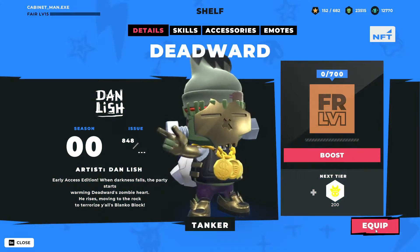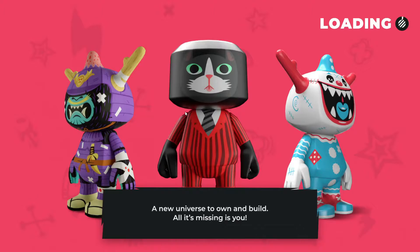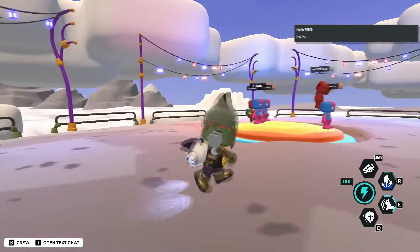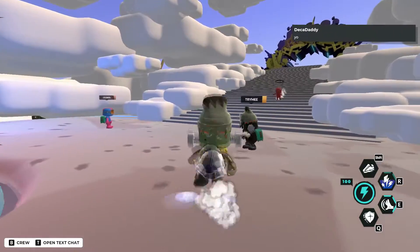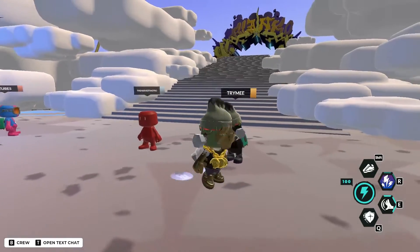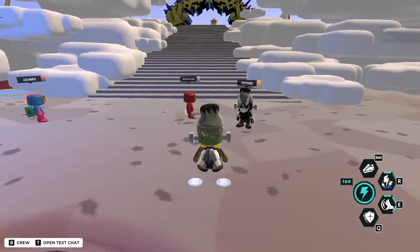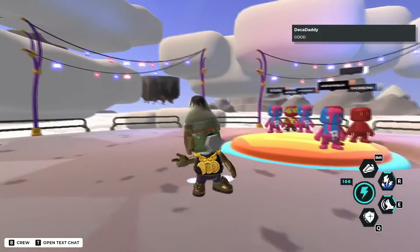I'm gonna go ahead and equip the skin. I'm probably not gonna level him up — I don't know if I'm gonna play this one too much, at least not right now. Alright, so here we are in the junction and Deadward looks pretty nice, I gotta say. He's doing one of these Halloween emotes — it's pretty good. He's got the frankenbeanie already too, I didn't even realize.